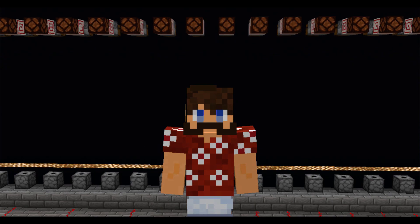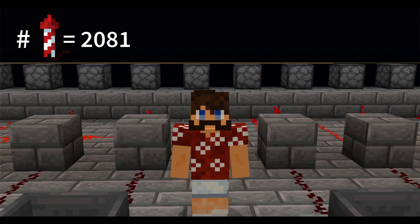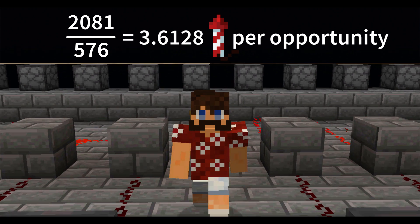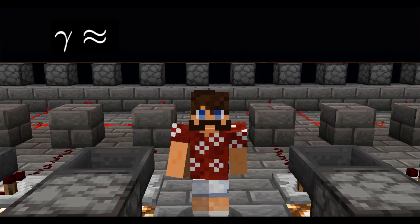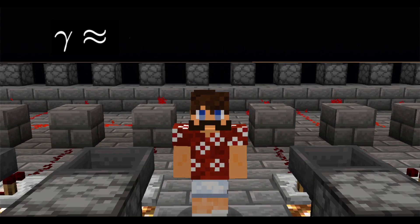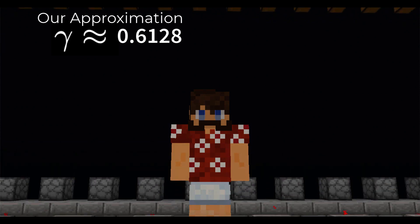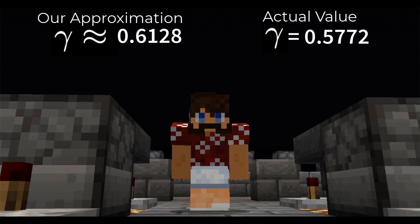You've got to let me know in the comments how epic that was. The total number of fireworks launched was 2,081 out of a potential 576 opportunities, which means on average 3.6128 fireworks were launched per opportunity. When we subtract 3, we get our approximation for gamma as 0.6128, which is really not bad because remember, gamma is 0.5772, so our approximation is only off by about 6%.